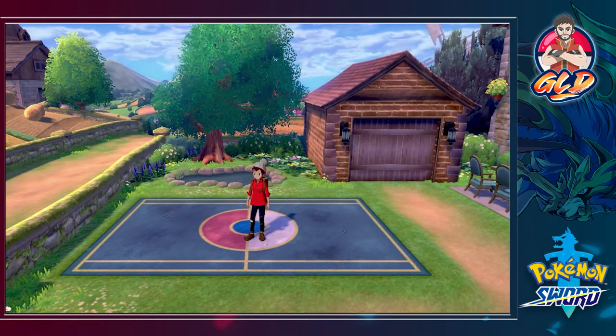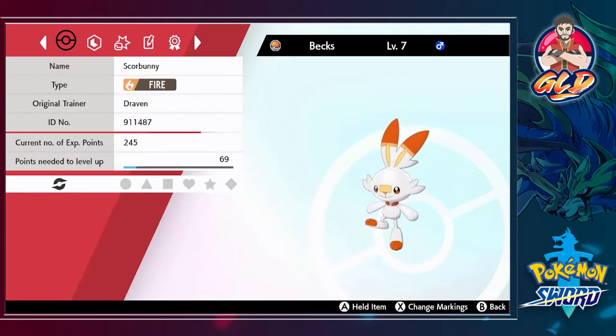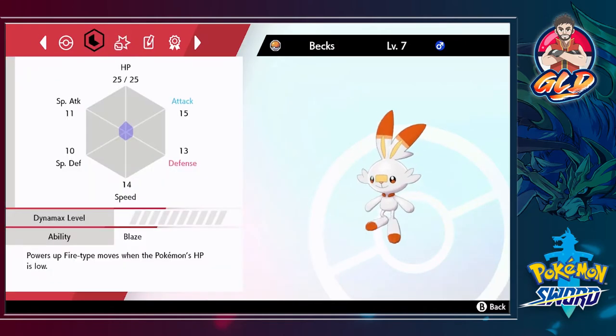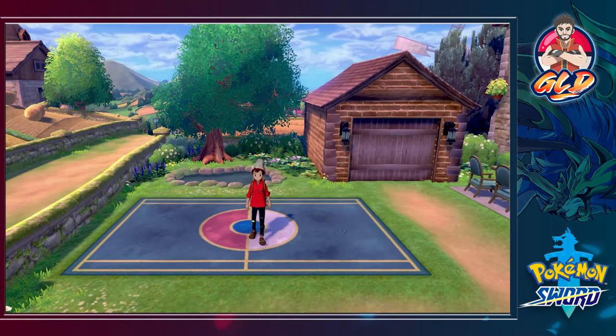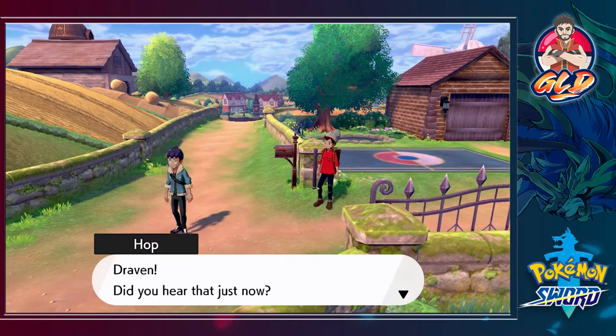In our last episode we got our very first Pokemon, which happens to be Scorbunny — the fire type Pokemon. Let's take a look at the summary: Scorbunny, fire type, pretty good. Its ability is Blaze obviously. Let me find its nature... it is a Bold nature. Okay, so its attack is not going to be great but its defense will be solid. In this episode we've got to go visit my mom, and then there's a big crash and Hop says 'Draven, did you hear that?'